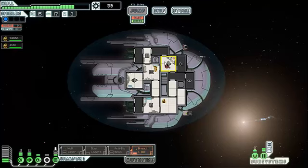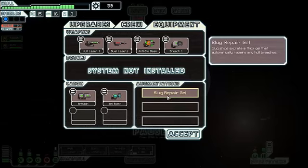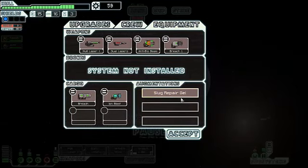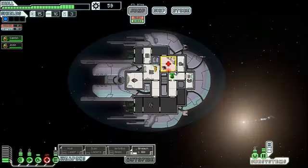Now, if you are in a slug ship and you get breached in your medbay, which would suck, don't worry, because the slug ship has a special thing which is very, very cool. If you go into your slug ship, you go into equipment — slug repair gel. Slug ships use a thick gel that automatically repairs any hull breaches. Not the slugs, mind you. Any breach that comes onto your ship is just automatically healed. Slight loss of oxygen.